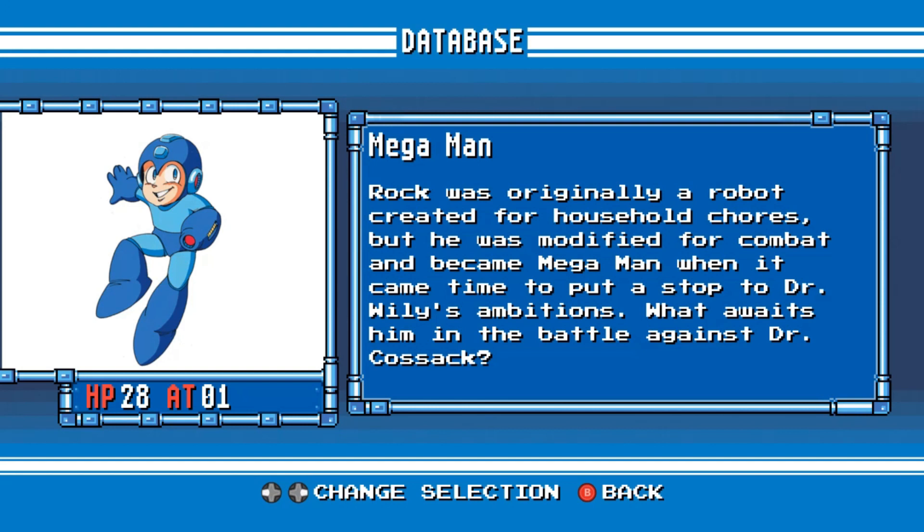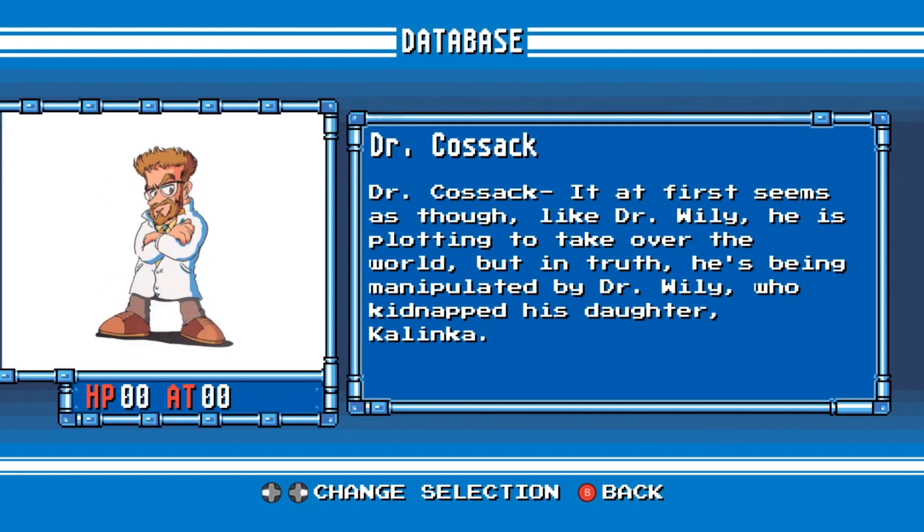What awaits him in the battle against Dr. Cossack? Dr. Cossack. It at first seems as though, like Dr. Wily, he is plotting to take over the world. But in truth, he's being manipulated by Dr. Wily, who kidnapped his daughter, Kalinka.